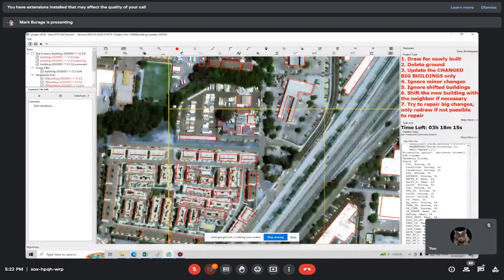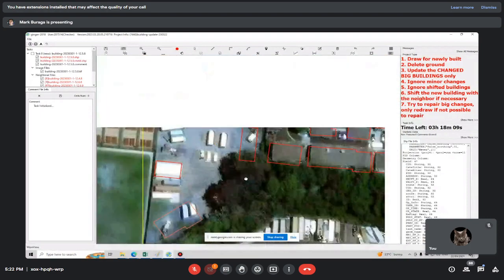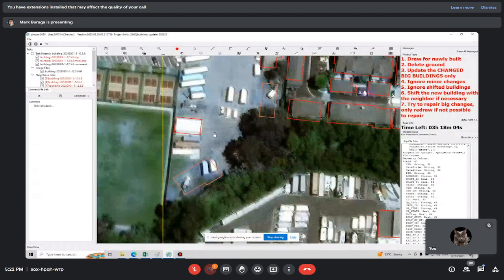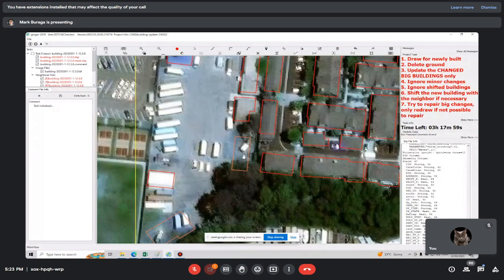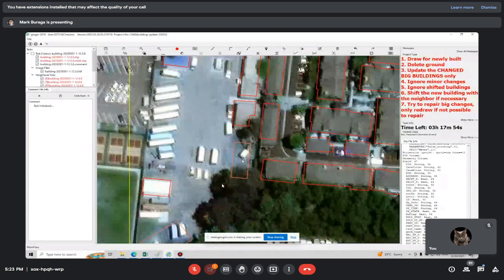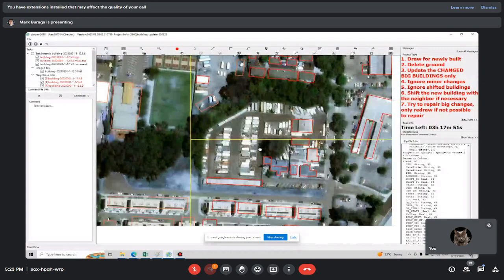If you deleted one part it's going to be easy to know, because it will be marked orange — that means there used to be a drawing there. You can see this one used to be a building; I think the previous labeler didn't notice this one. I deleted the building here — it's already a ground — maybe there used to be a building there.